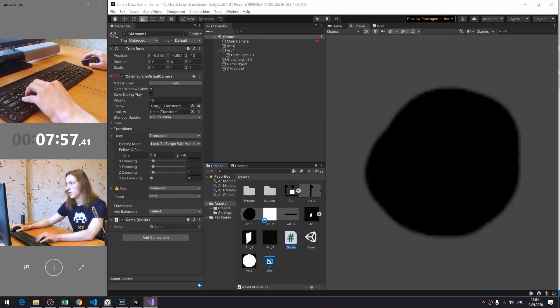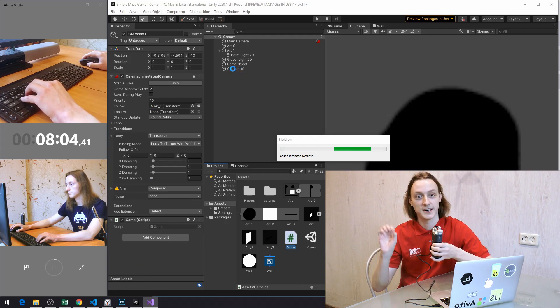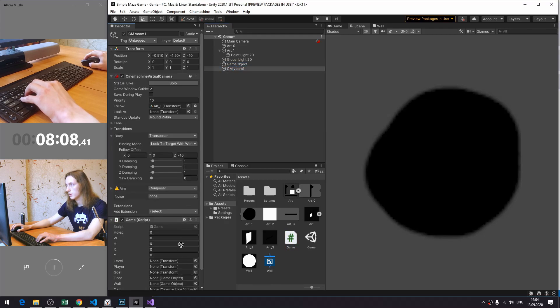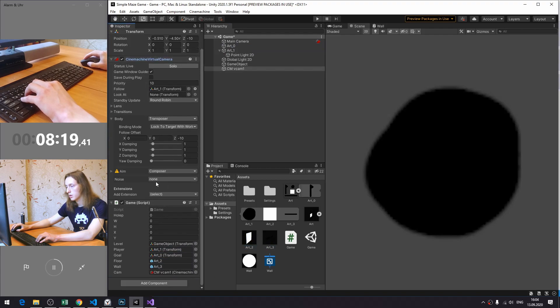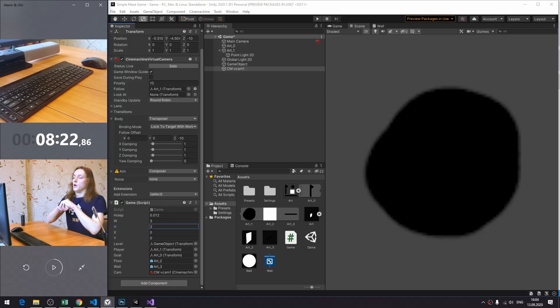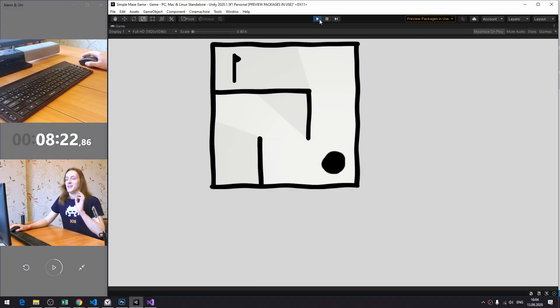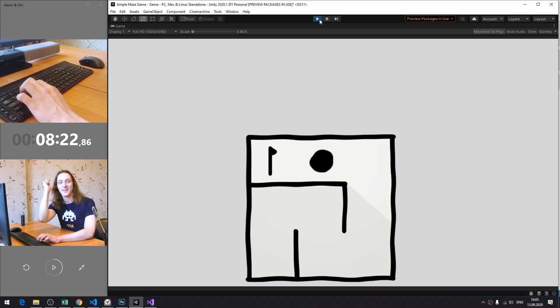The code is done. The only thing left is to assign objects to their slots in the editor. The game creation process comes to an end. Time! It is quite nerve-wracking, and I still don't know if it will work. So let's test. Run. And... yes, it works! Nailed it!